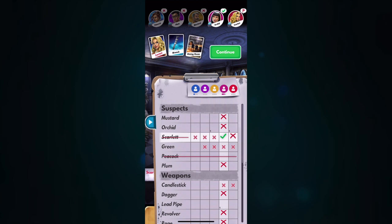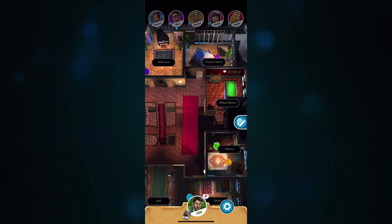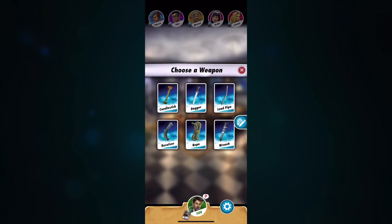At this point we're just looking at suspects, because we've figured out the other rooms. With a little luck we will win on this turn. I'd love to go to the dining room — perfect, since I know it's the dining room. I'll guess Green and the wrench, because I know no one's going to have it. I'm going to hope that Green is the suspect. So I'm going to go Green, Wrench, and hopefully nobody has anything and we've won this game.